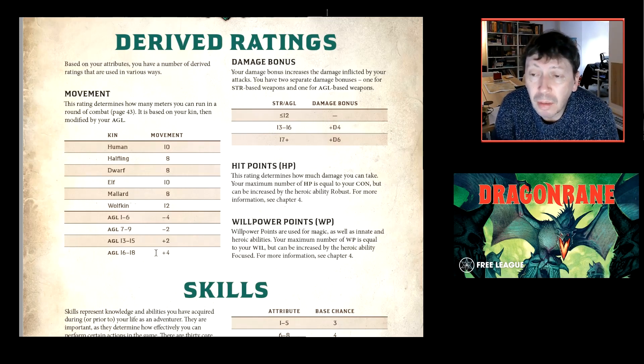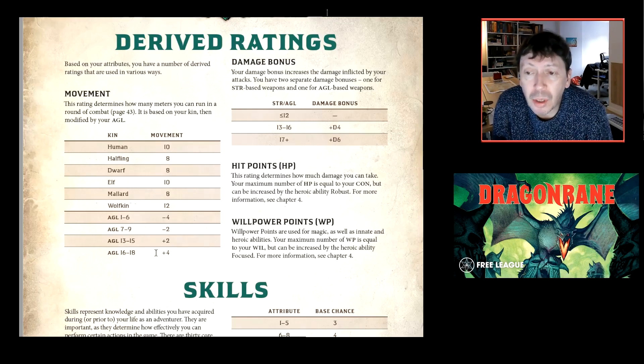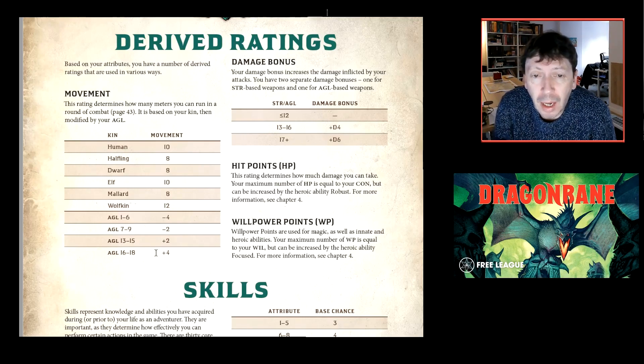Hit points equal your Constitution score and won't increase — it's not a leveling game. There's a heroic ability called Robust that raises hit points, and you can take it several times, but at the cost of other heroic abilities. Willpower points equal your Willpower attribute and are used by kin abilities, heroic abilities, and principally for casting magic.